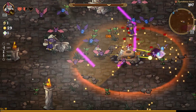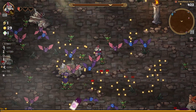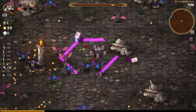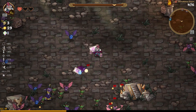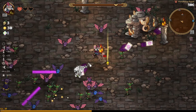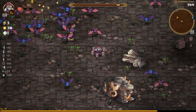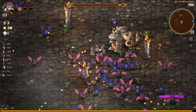The other elite — that goblin over there — his ability is those purple lines. He causes disruptions to your movement speed; he doesn't deal damage, but you can't walk through those lines. Enemies can walk through them but we can't, so it's really annoying and can get you killed if you're not careful. The other elite also doesn't deal direct damage but does something that will get you killed if you aren't careful, so the elites are a lot more dangerous on this map.